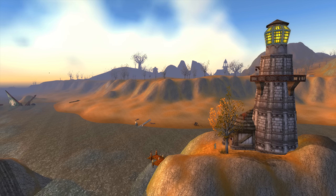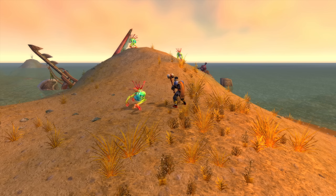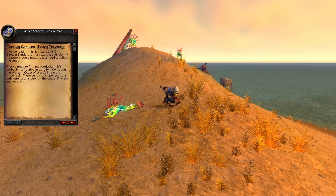The man who haunts the local lighthouse — and I mean haunt literally — has tasked us with clearing out the murlocs along the coast. Whilst doing so, one of them drops a map. If we take a closer look, we can see that it's not a map in a traditional sense, but instead directions to a locker.